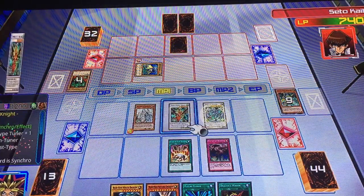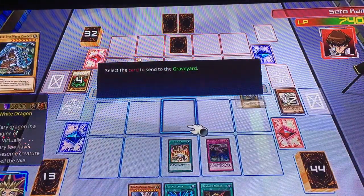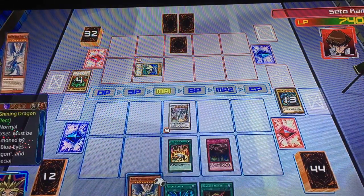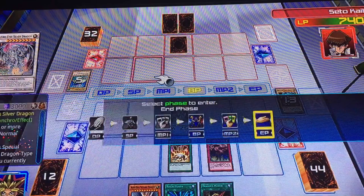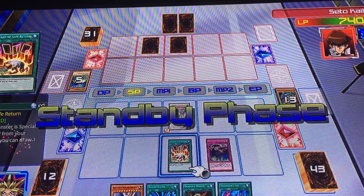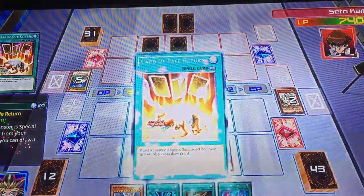I'm going to sacrifice Stardust Dragon along with Groody of Night Vajrayana to summon Blue-Eyes White Dragon. Mane is a tuner monster. I tune with Mane and Blue-Eyes White Dragon to synchro summon Azuray Silver Dragon. Its effect when summoned to the field: no Dragon Type monsters I currently control will be destroyed by card effects or be targeted by them. In my standby phase, Azuray Special Summons a Dragon Type monster from my graveyard — I choose Blue-Eyes White Dragon, which should be obvious by now. Since I summoned a monster from the graveyard, I draw a card due to Card of Safe Return.